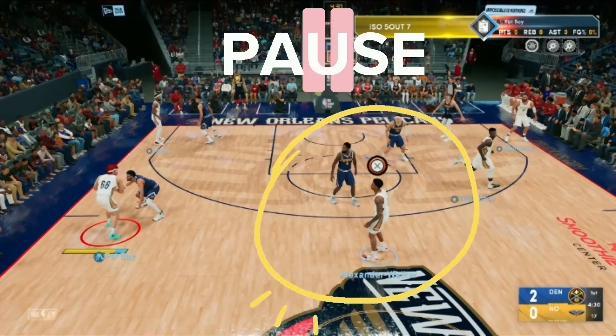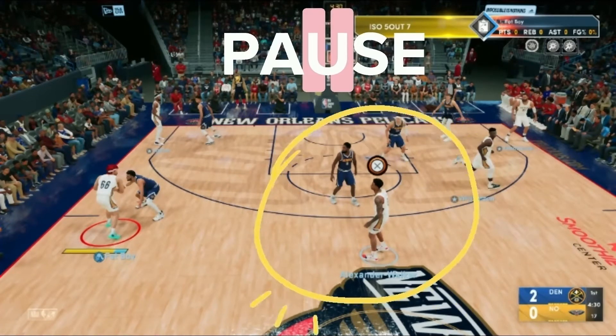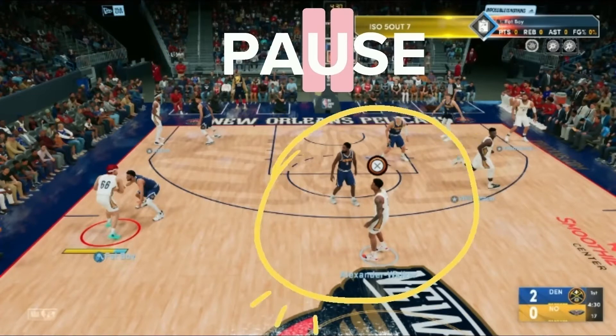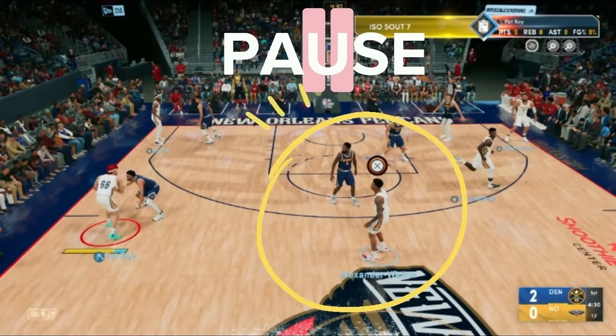The play brings the player with the X icon over their head to the spot I've circled. Make sure that player comes to a complete stop. Once they've stopped, throw them the ball. If you throw to them before they've stopped you can ruin the play and you might not be able to run it again.